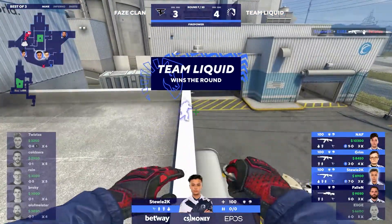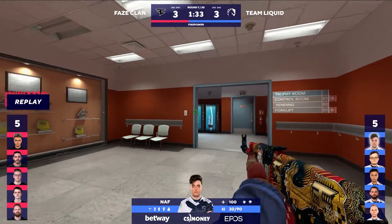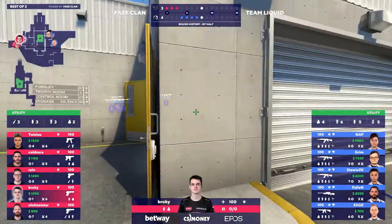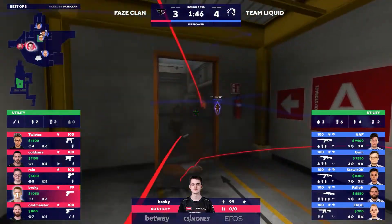The T-side — they got the pistol round. That's all they're going to get. Now they've got those three rounds, and they just need to get like two more, and they're going to be feeling really good about this half. As far as NAF is concerned, I guess he just got bored and wanted to get in the fight a little bit. Good on him. Being proactive.